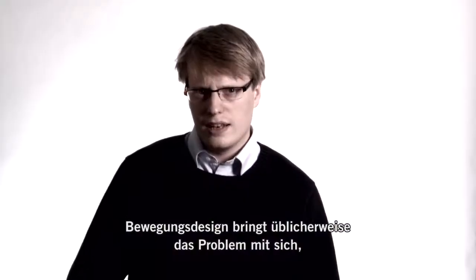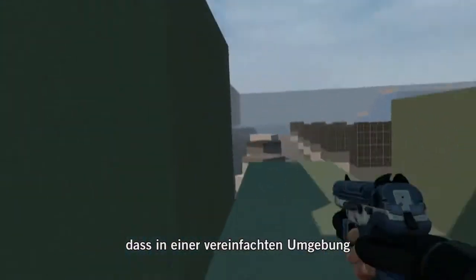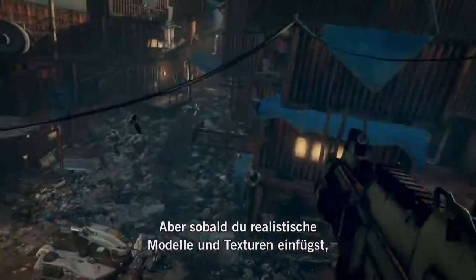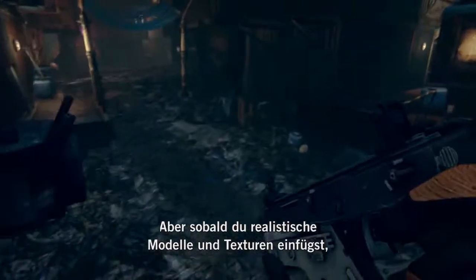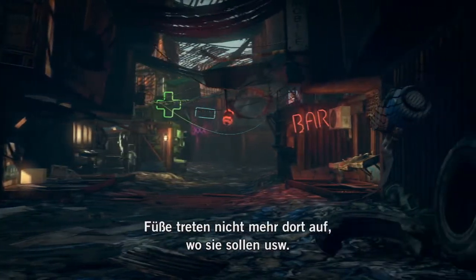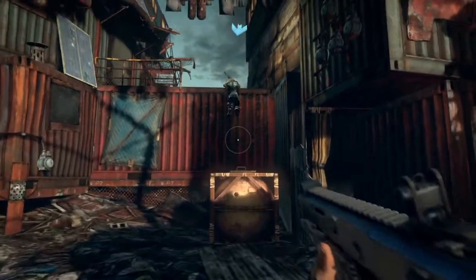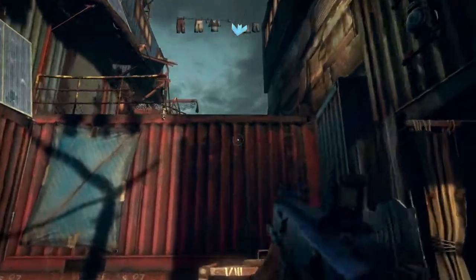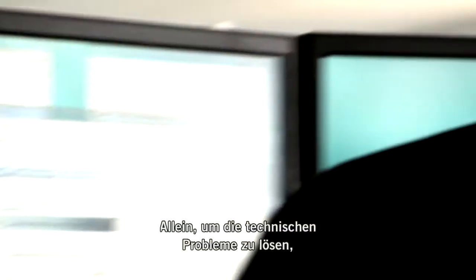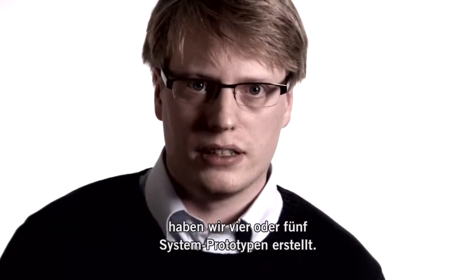The problem you tend to have when designing a movement system is that it can all work absolutely fine in a simplified block environment. But as soon as you get realistic art and models and textures, feet stop stepping where they're meant to and slopes affect your movement speed and that kind of stuff. We went through probably about four or five stages of different types of prototype just for figuring out the technical issues.